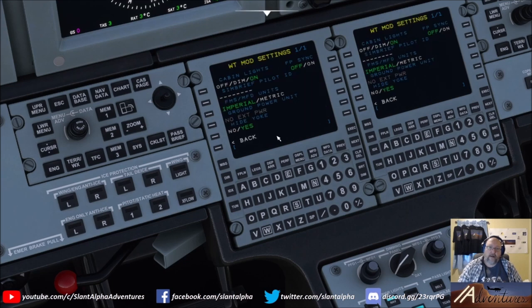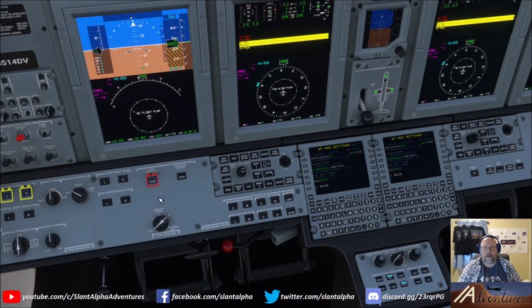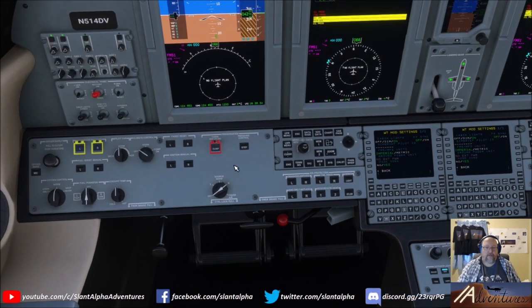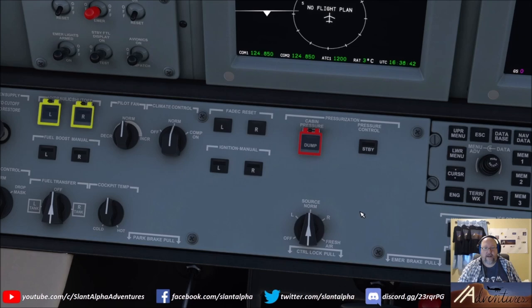It says no external power is available — we ran into this last night as well. At most actual starting locations you should be able to connect ground power, but for some reason at Reno-Tahoe on the GA ramp, external power is not available. Most places where you start, it will be. So we'll skip that step for now — if we run through the startup sequence fast enough, it shouldn't be an issue.